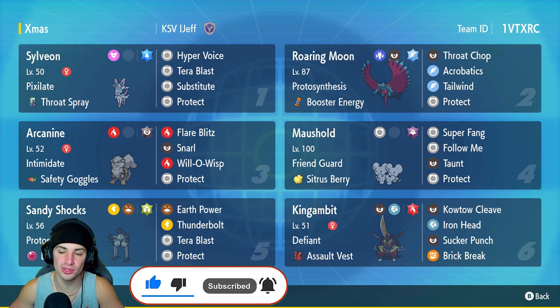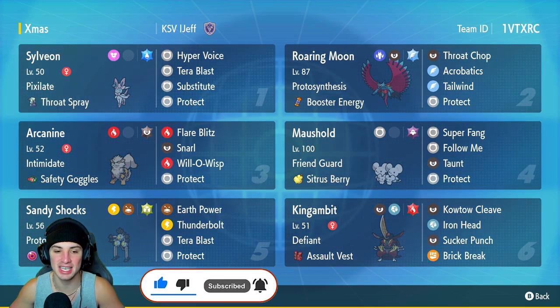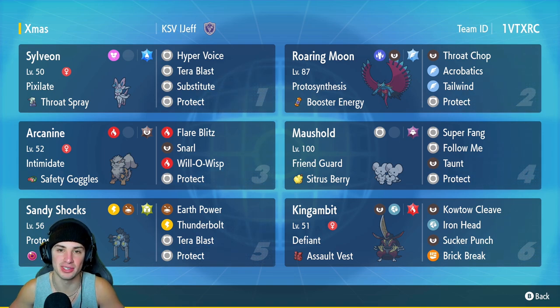We're using Roar Moon — you guys have seen them plenty of times — but also with Sandy Shocks. Sandy Shocks is a top tier special attacker. Give it the Life Orb like we have, and this thing is going to be able to one-tap Pokemon left and right.